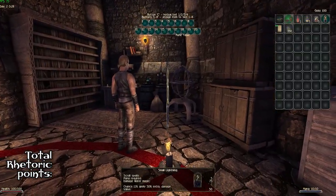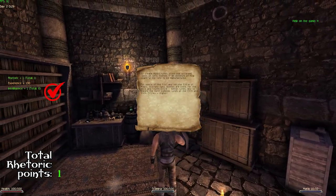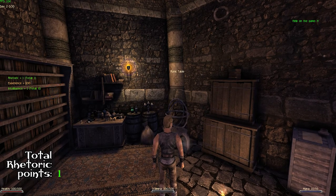The first one is already at the start — the higher runes page in Xardas's tower. Once you read it you get your first rhetoric point.